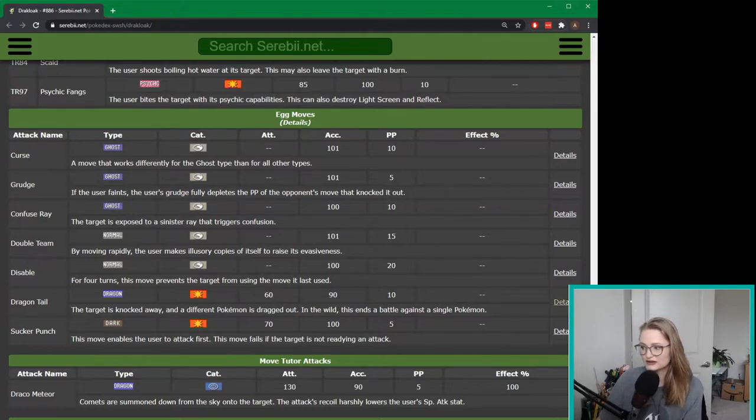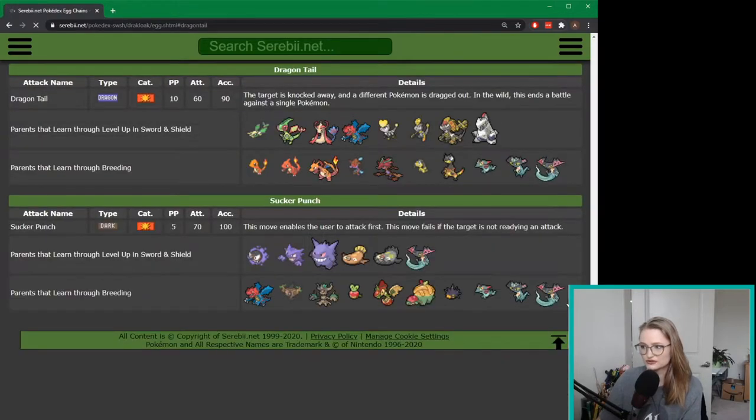If I click on the details button it'll show me all of the Pokemon that learn Dragontail through breeding. You can see Drakloak is right here, and these are all the parents that learn it through level up. I can put Dragontail on any of these Pokemon, and if they're in the same egg group as Drakloak we can get the egg move.